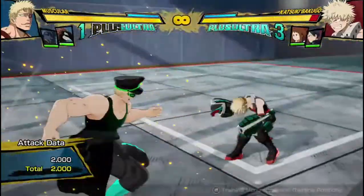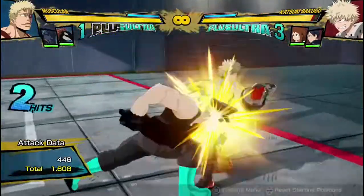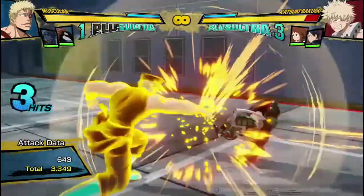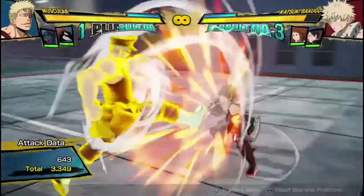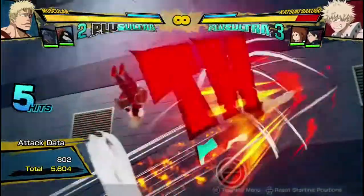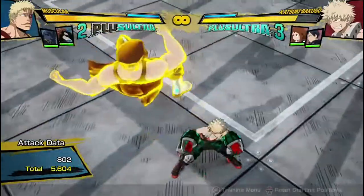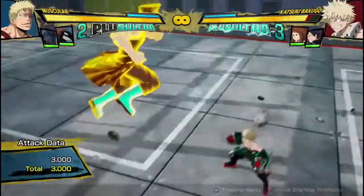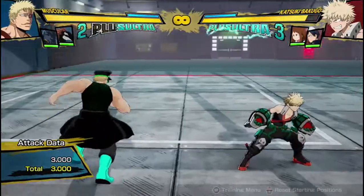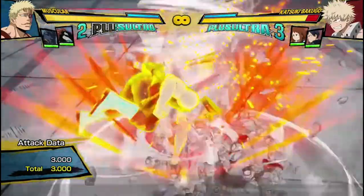His armor attacks — in his regular state, it's not that good. He can't combo into it, but he can combo out of it. So if I did it in the neutral and caught someone trying to do something, I could combo out of it and do my normal combos. But you can't combo into it in his regular state. From there, it's just a slam to the ground. It does good damage and it's a yellow attack — very similar to Overhaul's and some other air armor attacks.